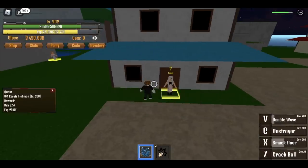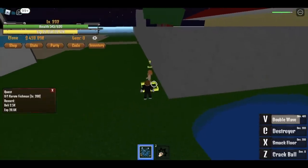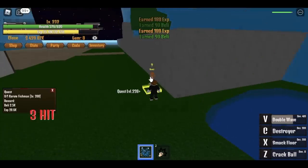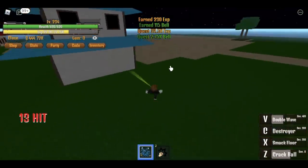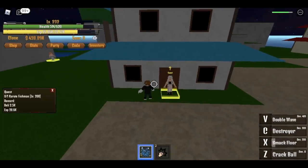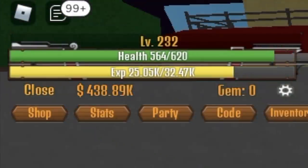When you reach level 230, get the karate fishman quest, use your V skill, then head to the next quest giver and ready your next quest — but first make sure you finish the previous one. At level 232, your Double Wave will kill that boss. Accept it — two level ups again! Make sure to put all your stats on Devil Fruit at this part of the game.